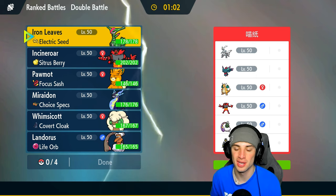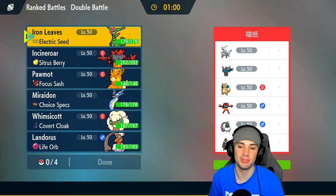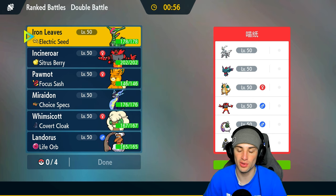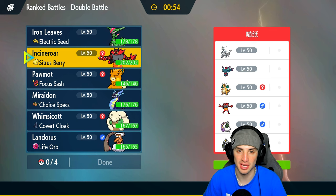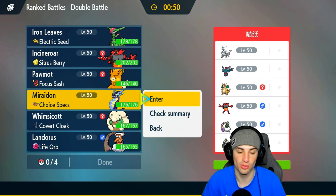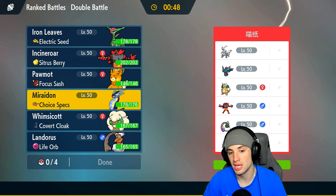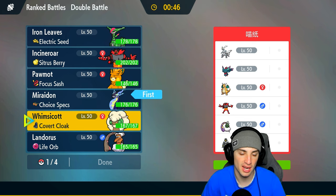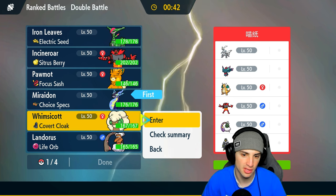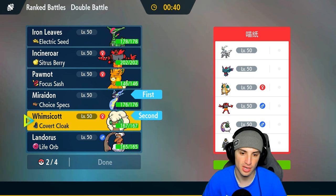We're going up against Kieran White in match number one. Their Tornadus has Snowscape to set snow, they also have Incineroar, Dragonite, Flutter Mane — and one thing that stands out is no terrain control, which means Miraidon can just come in for the lead. I'm going to go Miraidon and Whimsicott. Setting up Tailwind is going to be massive, then we can discharge freely.